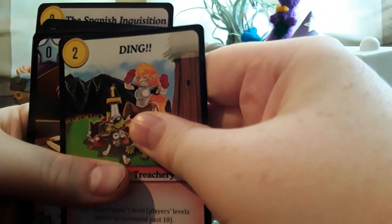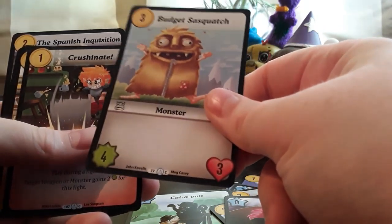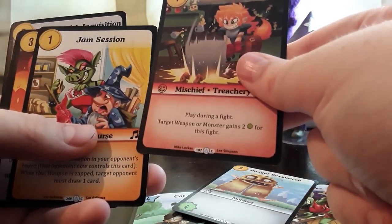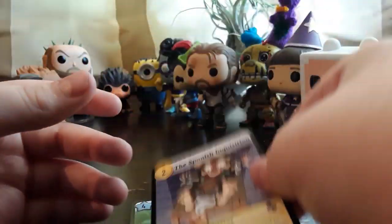We have two exclusive cards and this is another one of the regular packs. In it we have: Ding, Chopsticks, Budget Sasquatch — I like this card, just love the outfit and costume — Crust Tonight, Gem Session, Skewer, Compost, Orc Bard, Good Samaritan, All the Blades, YOLO, and The Spanish Inquisition.